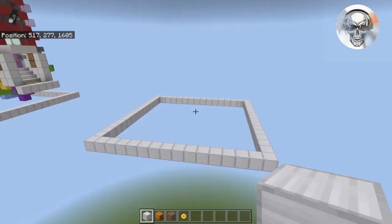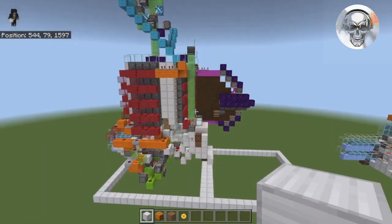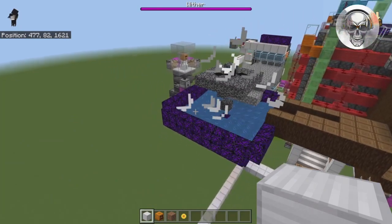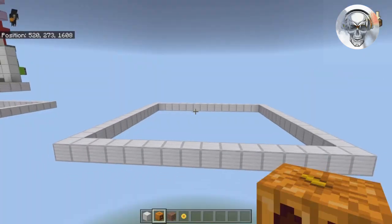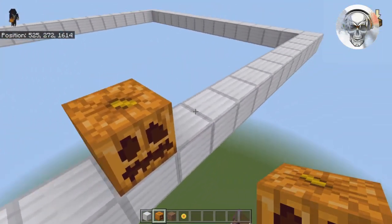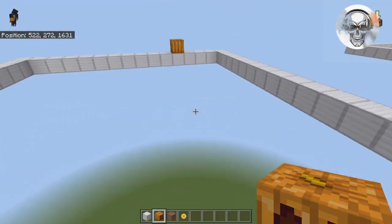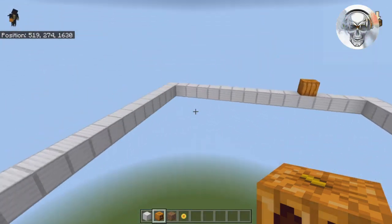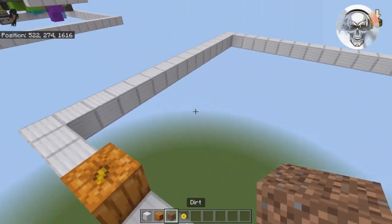Once you have your trunk laid out, decide which side is going to be the front — that's the side with your entryway. If you're building the auto chopper or wood pusher, you can build in any direction. However, if you're building the wither blaster, I recommend making sure your door faces either south or west. You can determine direction using a pumpkin — the stem points northwest, meaning the back is south and the side is west.